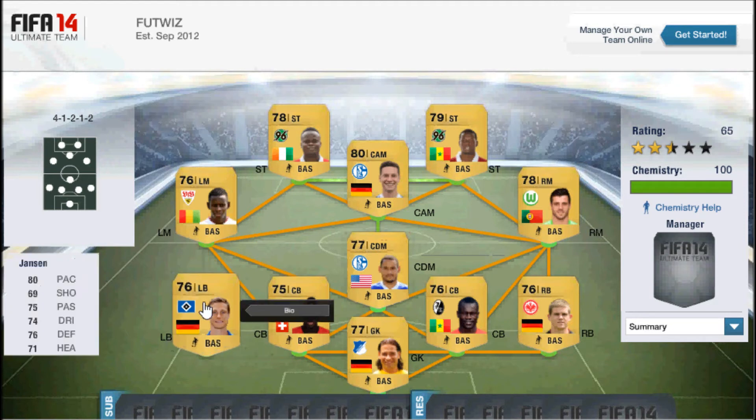In at left back we've got German player Janssen. He's got 80 pace, 76 defending and 71 heading — pretty good stats. There are a few other options you can go with at left back, such as Schmelzer from Borussia Dortmund, but I went with Janssen instead because he's slightly cheaper.